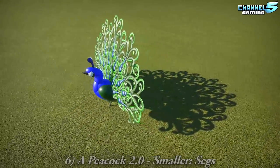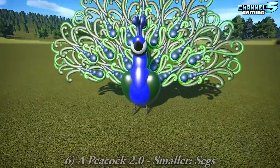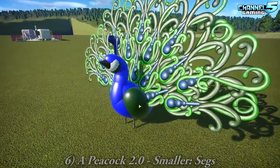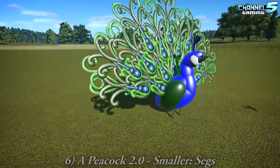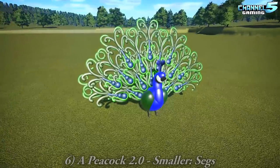We have a peacock by Seggs. Gorgeous — candy pizza. Maybe replace the beak with a candy corn. Boom, candy. Then it's a pea-candy. It's very nice — I love the colors. Gorgeous.